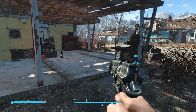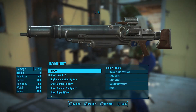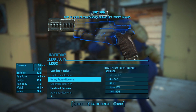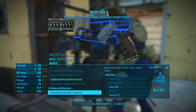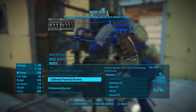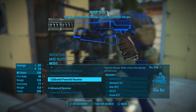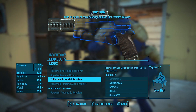Let's head over to the workbench and talk about saving weapon mods — this is a pretty big deal. If we take a look at my goop gun, we can see the modifications it currently has available: a standard receiver, a hardened receiver, and the currently equipped advanced receiver. I also have a calibrated powerful receiver. The reason these are lit up is because I actually own these mods — I've crafted them once and simply removed them from the weapon. Don't sell mods — they're worth absolutely no money and can be reused in other weapons.